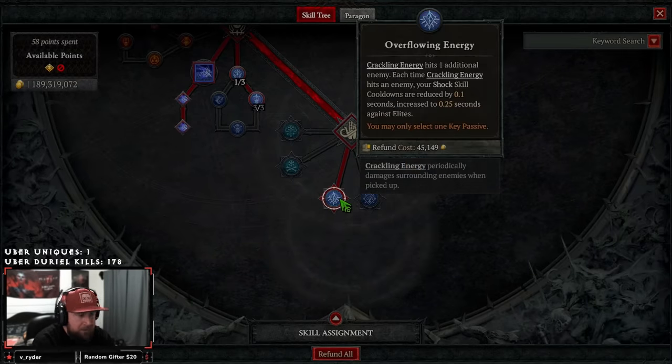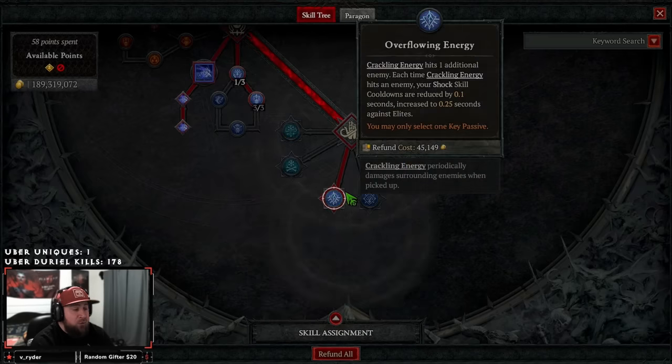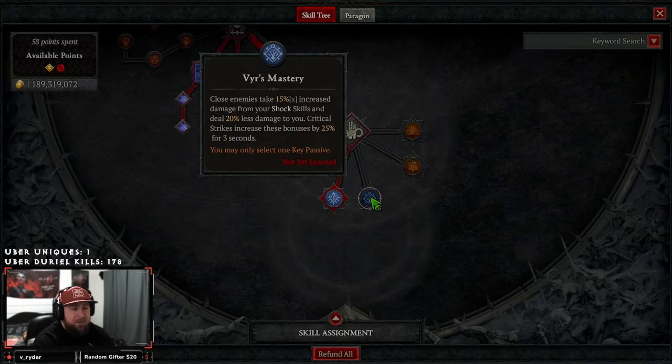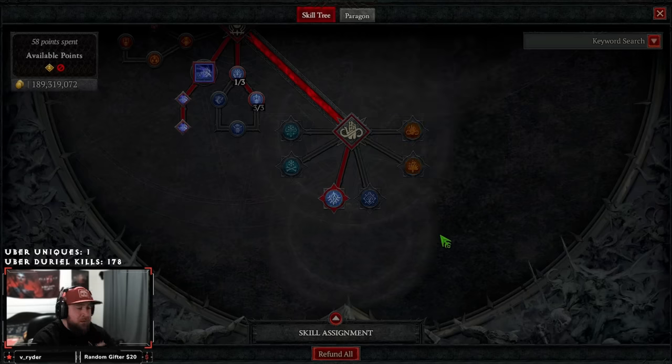For the key passive, I keep going back and forth. In my previous video I was running Overflowing Energy, which is very good for cooldown reduction — especially on Unstable Currents — and helps reset defensive skills. However, Vyr's Mastery is also great; I've tested both and Nightmare Dungeon 100s are easy with either. I think if we have the glyph that gives a big damage increase I'll probably stick with Overflowing for the cooldown, but Vyr's Mastery gives increased damage and damage reduction. Let me know in the comments what you think.